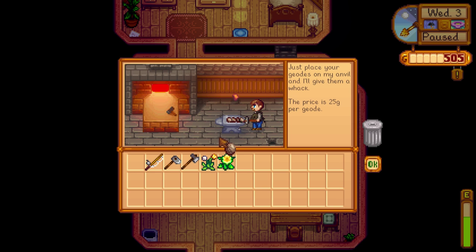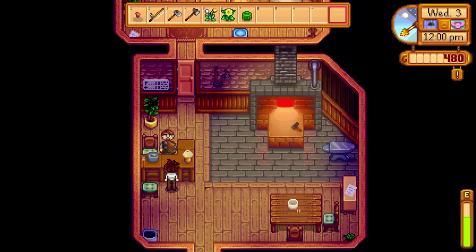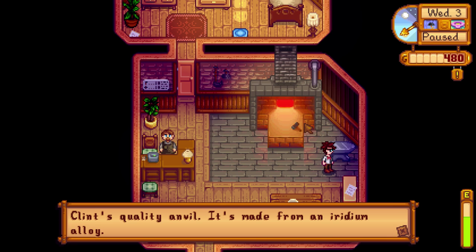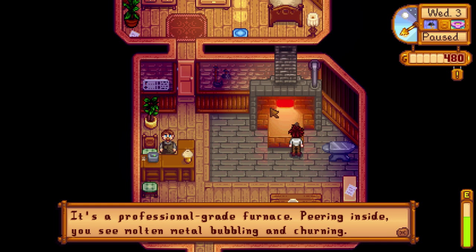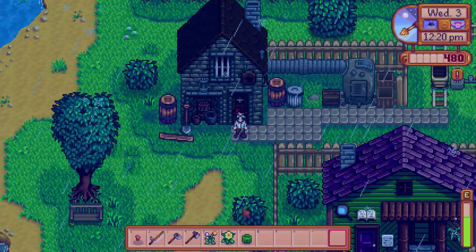Boink. Ooh, what is this? Copper ore. Okay. Ooh, what is this? Petrified slime. That's exciting. There's a stack of metalworking blueprints. Clint's quality anvil — it's made from iridium alloy. I hear steel anvils are nice. It's a professional grade furnace; peering inside you see molten metal bubbling and churning. Okay, geodes are done.